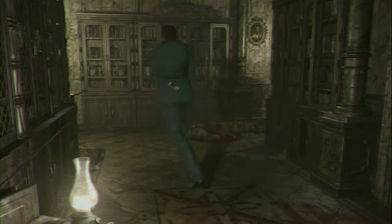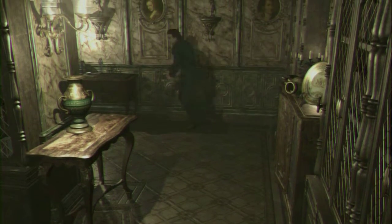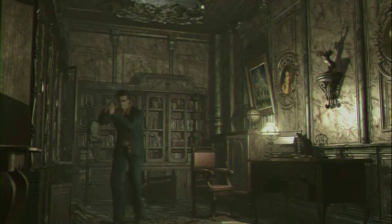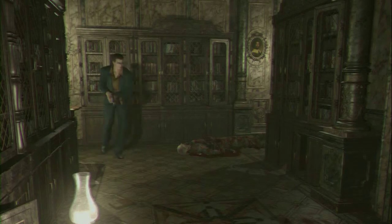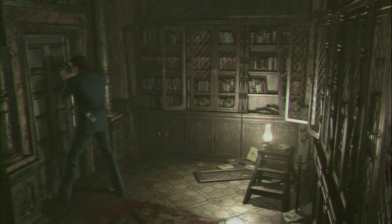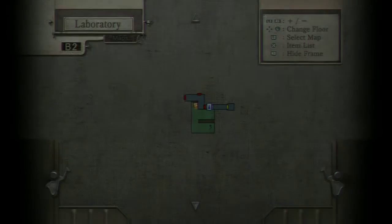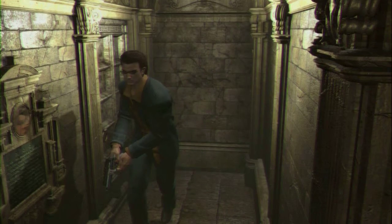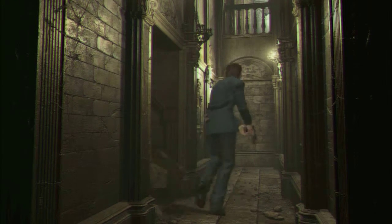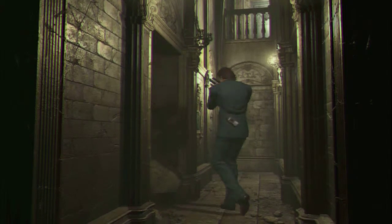The zombie was in a completely different place from where it was before. It says there's something here but I'm not seeing anything. This wall is blocked off — those are the collapsed stairs. There's nothing else to do here, just this one door. Maybe I should go back? I don't know.